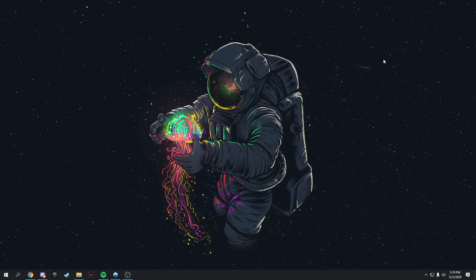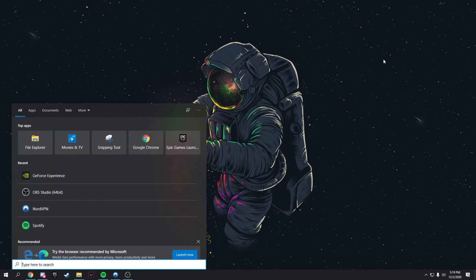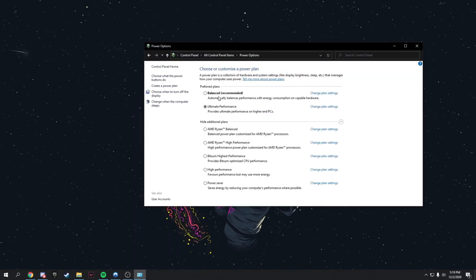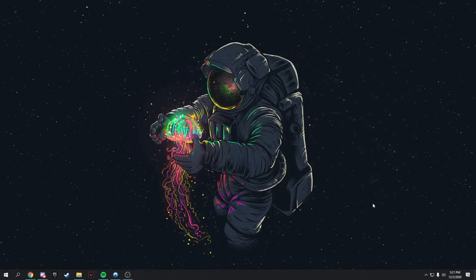This step is about making your computer use more power for better performance. Search for 'Edit Power Plan,' click Power Options, and switch from Balanced to High Performance. This makes your PC use a bit more power but improves FPS significantly.